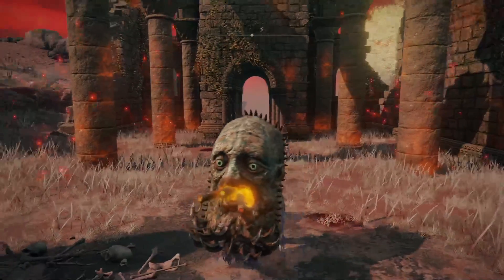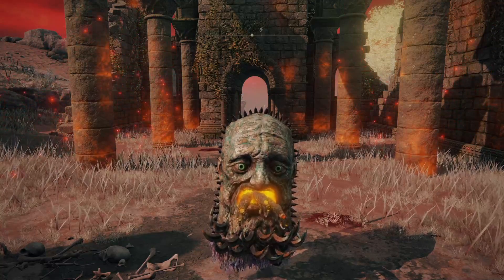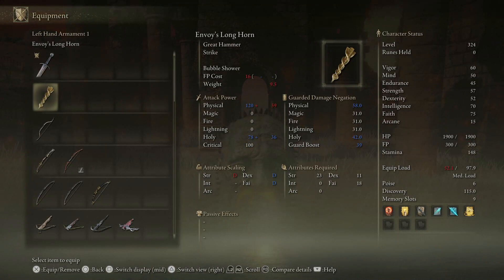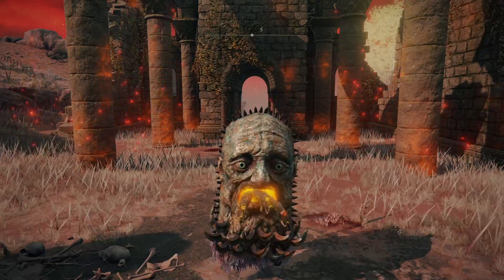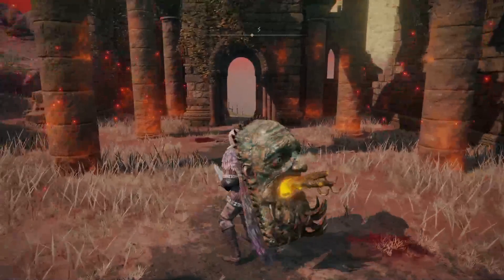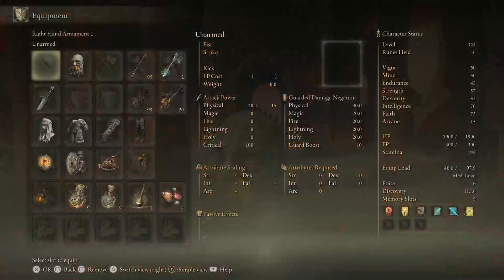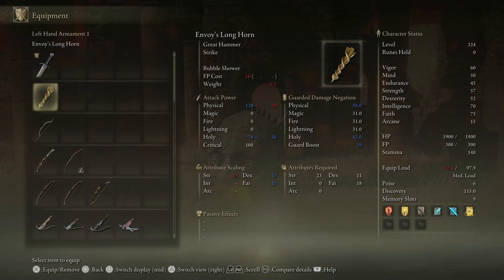It doesn't matter what you've got as the Ash of War because it won't actually proc. From that point, once you've pressed it, you go into your equipment, go to your sword, switch out to your Envoy's Longhorn, and then exit with the pause menu. If you don't do that it's not going to work. To recap: standard swipe, press the Ash of War at the apex, go to equipment, switch the broadsword for the Longhorn, and press the pause menu again.